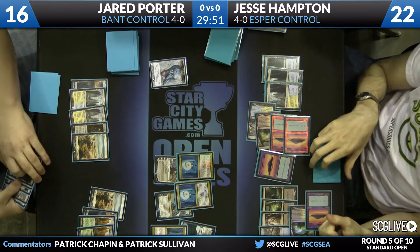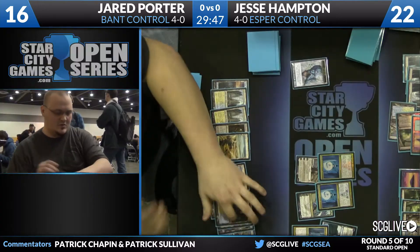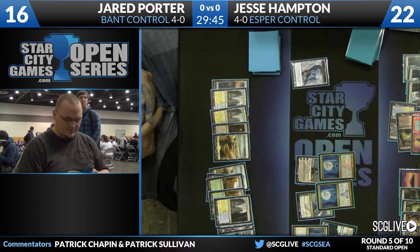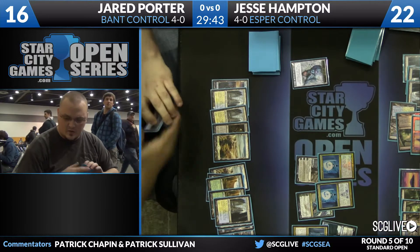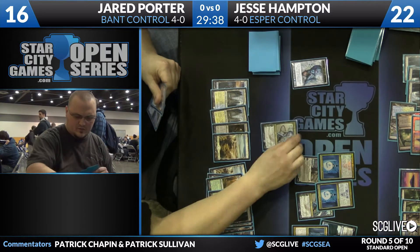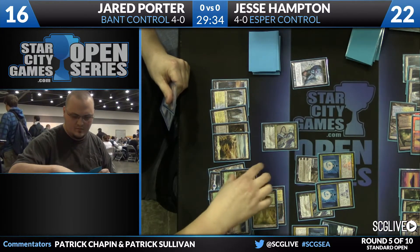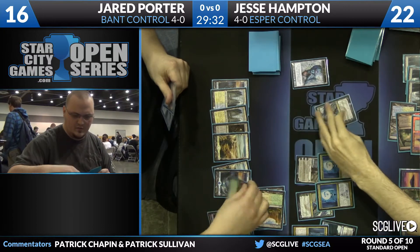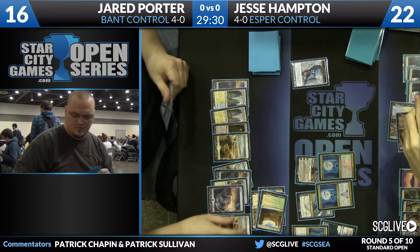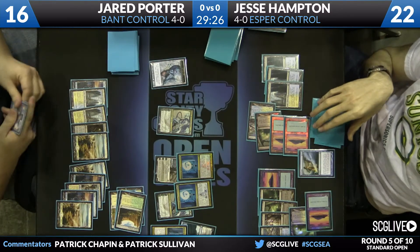It's not impossible to outpace the Krakens with Supreme Verdicts and Detention Spheres, but it puts Jesse under quite a bit of pressure. These Krakens are nine-nine — you're taking nine a shot. It always seems like there's one more Kraken out there. Jesse plays another Temple, scryes to the bottom, and casts Supreme Verdict. He has to do something every turn. Jared doesn't want to fight over a second Kiora — why bother when you already have something that will win the game in short order. Jesse fires up the Muta Vault; Jared uses Last Breath.